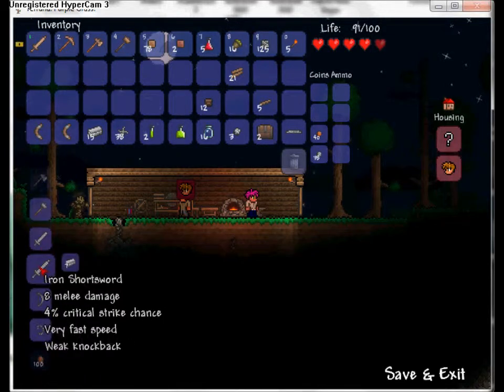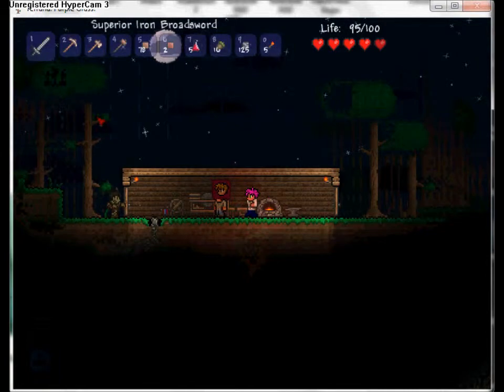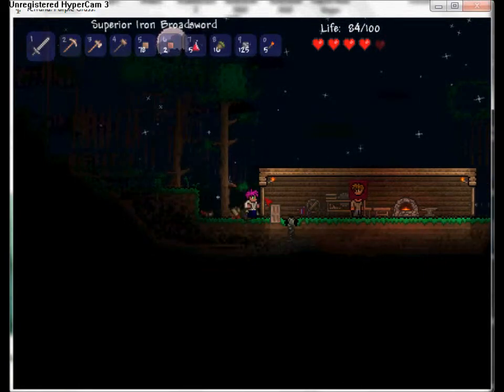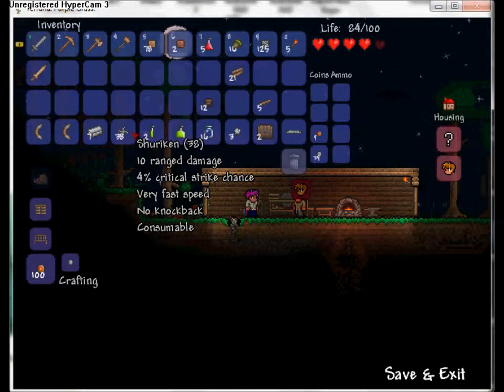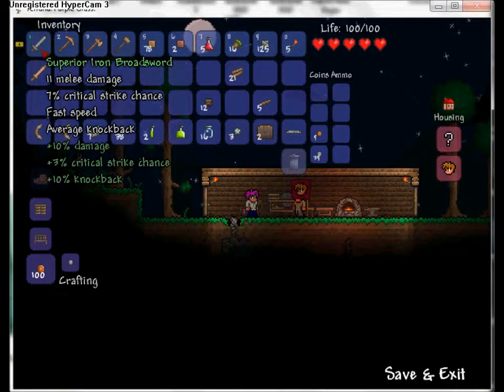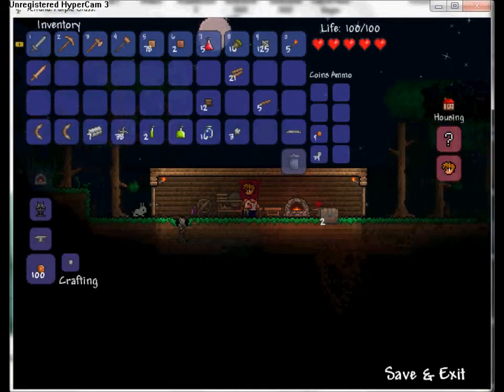I like to be a swing-and-kill kind of guy so I need to upgrade my sword every couple of ore tiers. There's a percent chance when you craft a sword you'll get a special weapon - I just made a superior iron broadsword. It does 11 melee damage, 7% critical hit chance, fast speed, average knockback, plus 10% damage increase and 3% crit increase.